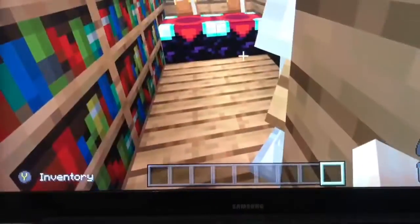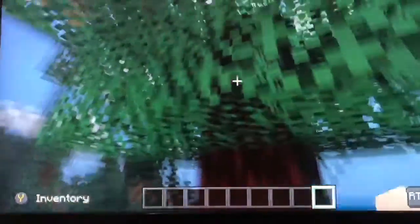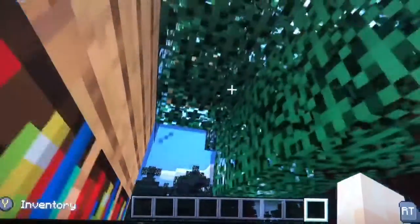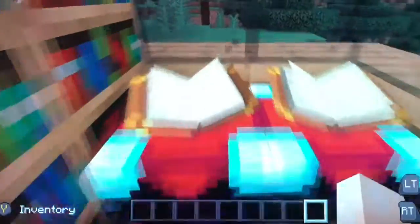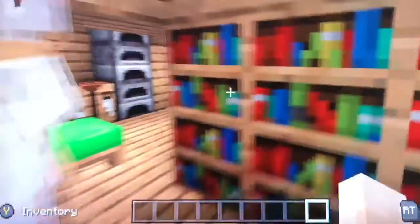Over here there's another beautiful view. This room I really love because it's so nature-themed, so advanced, and so modern. This room is my favorite room of the whole tree house. There are some enchantment tables over here and some books you can read.